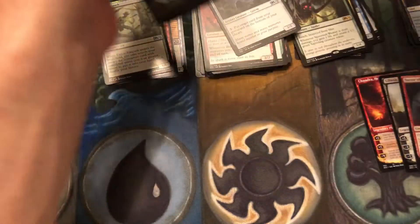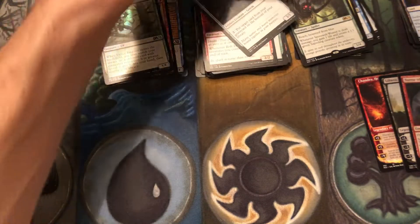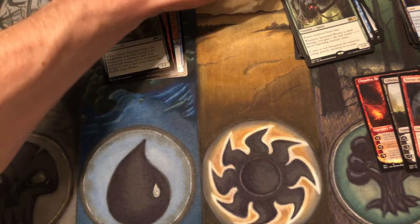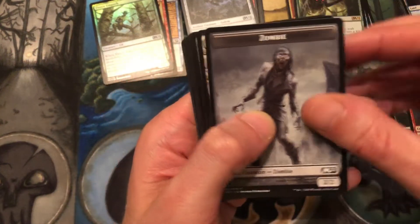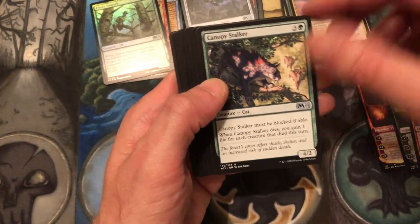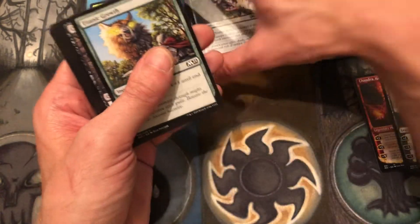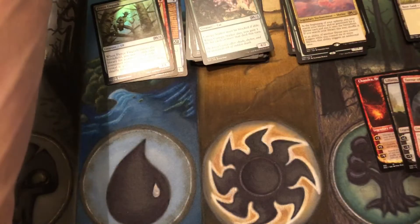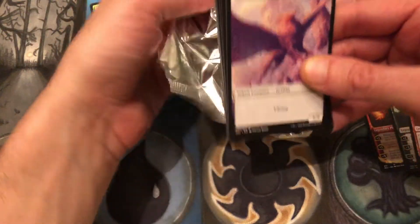Alright, one third through — let's try to move this along a little bit, I talked longer than I wanted to in the intro. Another zombie token and we have a plains. Sanctum of All — talking about the shrines — and we have Cram Stalker, another Goremand, Siege Striker. Rifling through these real fast to see if anything cool pops out — it does not. It's definitely weird opening this many packs, I'm not used to this at all.